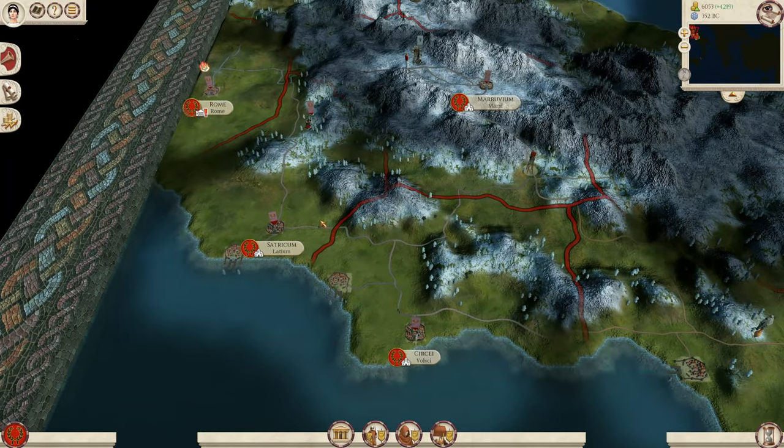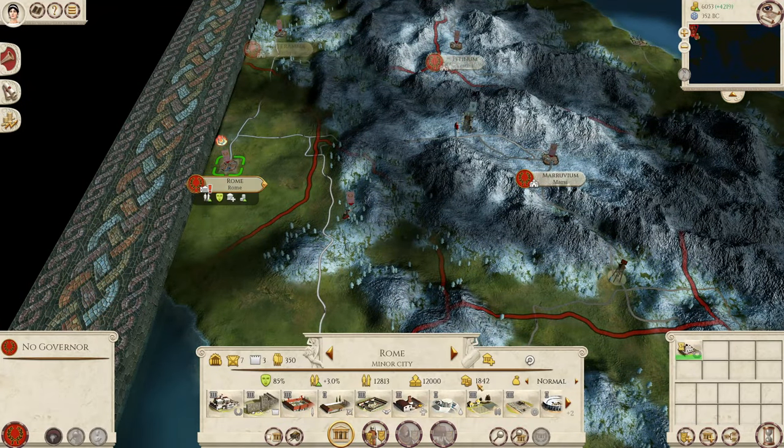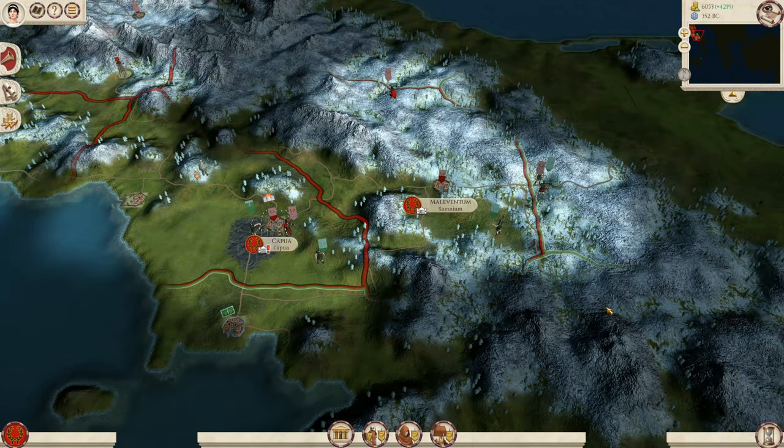Next is roads. Because the settlements are so far apart I would encourage you to prioritize roads as well — that's the first thing I built in each of my settlements, and in Rome I now have highways. It just allows you to get your reinforcements to the front line to help your main armies and speed up your progress through the campaign.